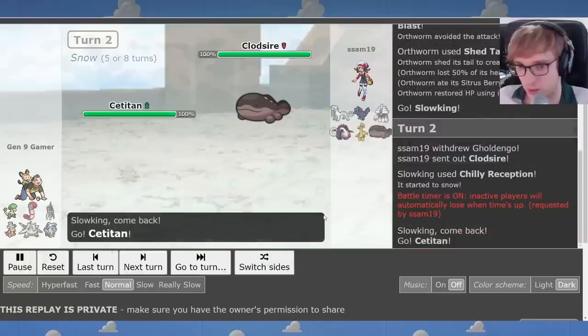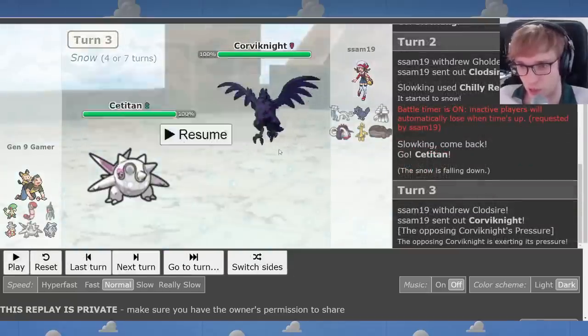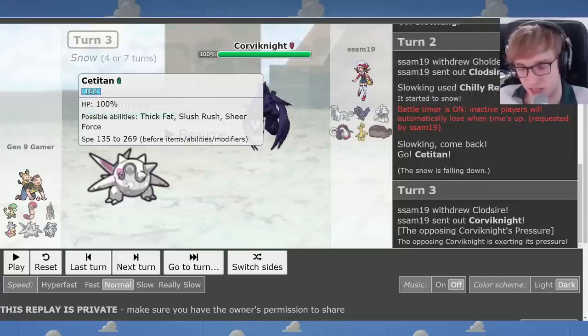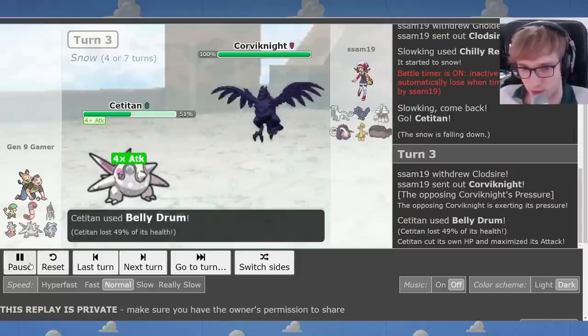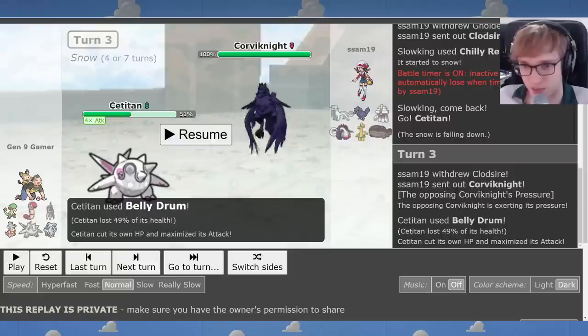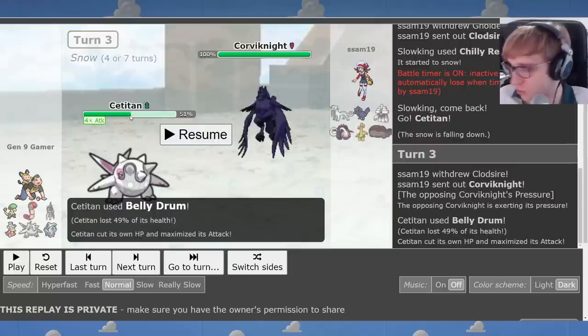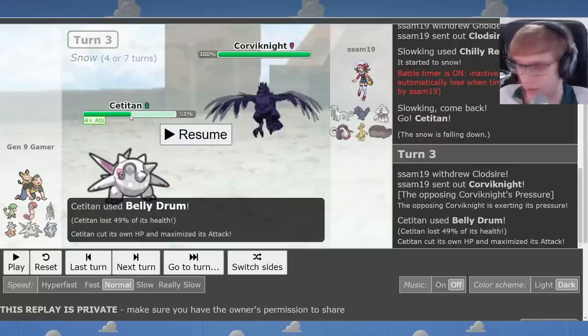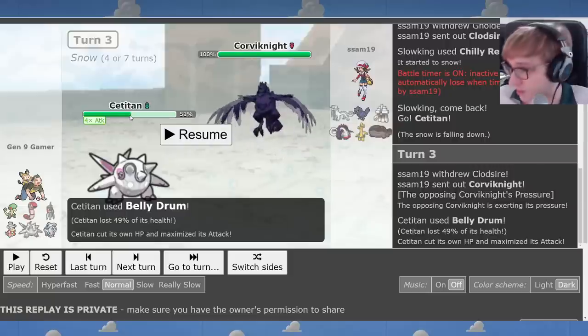So we do go Satitan. He doesn't know what Satitan set I'm running — I could easily be Choice Band and immediately threatening him. So I go for the Belly Drum. And this is when I realized the health is wrong — I'm on 51%. Forgive me for this blunder. I did copy the set from BiffTheBanana on Patreon, so my hands are clean here. This is BiffTheBanana's fault. Just kidding, BiffTheBanana — we all make mistakes.